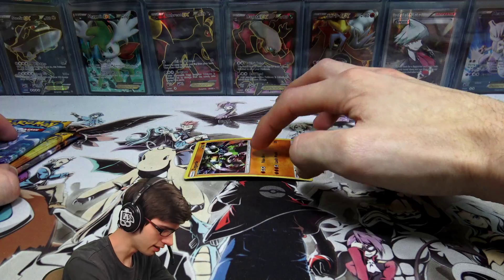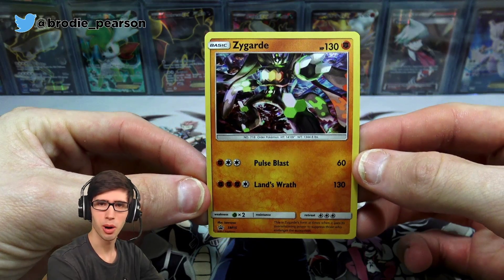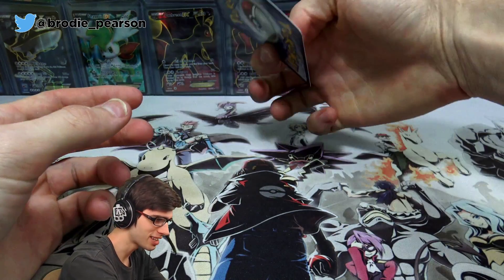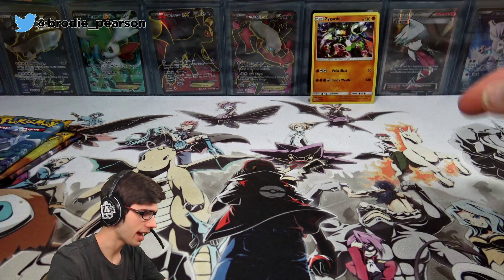Let's take a look at this — you guys can see, if I put it down, this crazy warped Zygarde card. It's got 130 HP with Pulse Blast and Lance Wrath. Not bad, but that card is crazy warped — it's literally just sideways. I don't know how that is even possible.